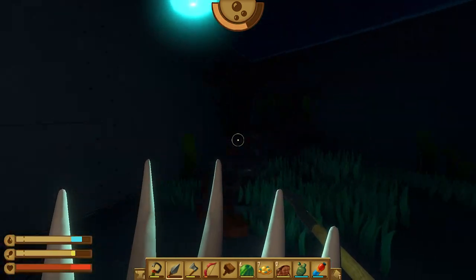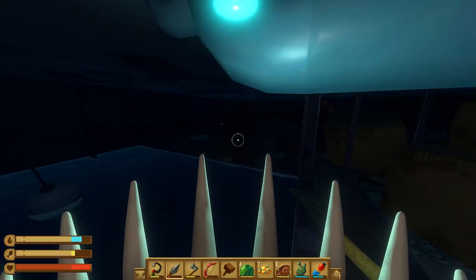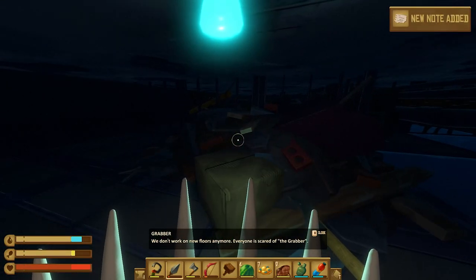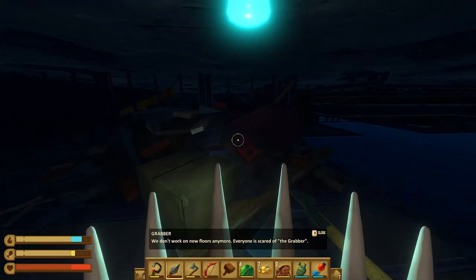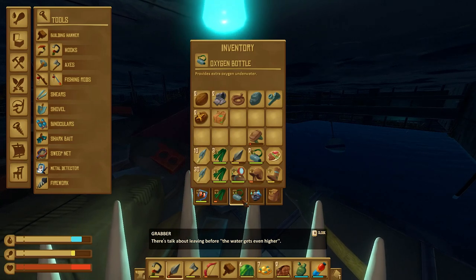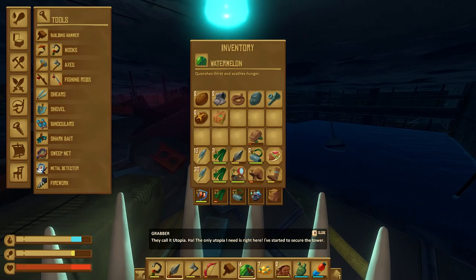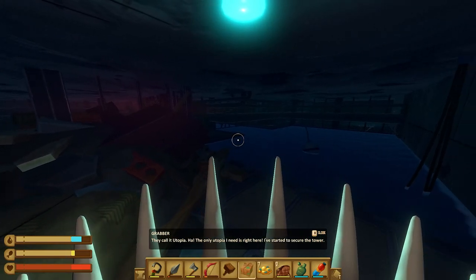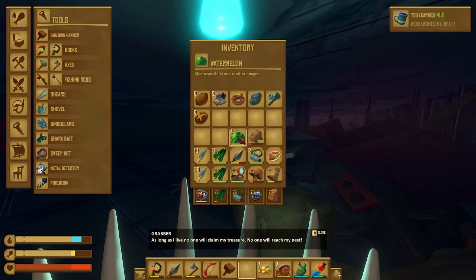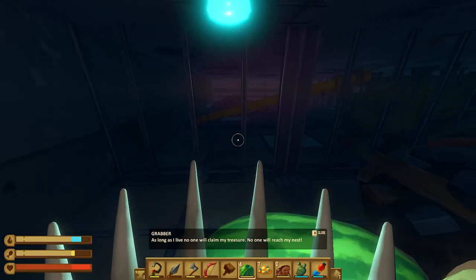Maybe I should start throwing stuff in the recycler. We found a note — oh nice. 'Scared of the grabber. Where should I put the biofuel? The water gets even... leaving for the big thing by the engines.' They call it Utopia — the only Utopia I need. 'Started to secure the tower. No one will claim my treasure. No one will reach my nest.'